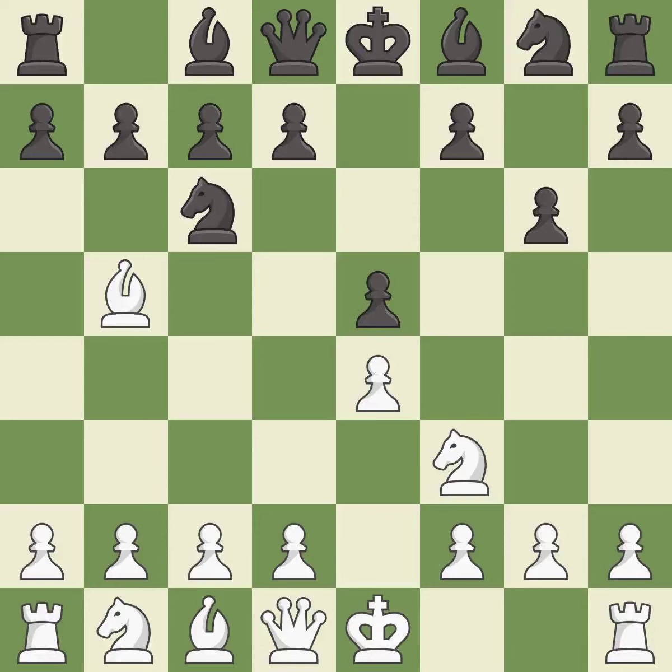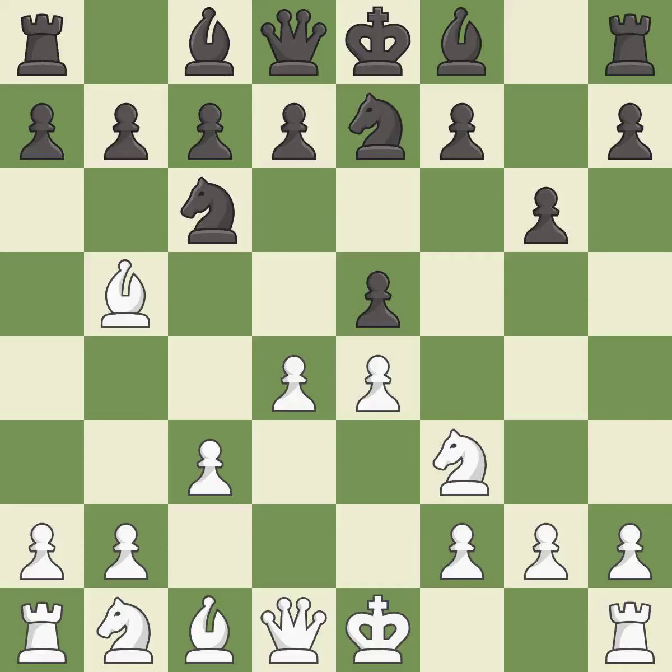G6 prepares to fianchetto the dark-squared bishop to g7, where it will sit on the long diagonal. C3 controls the d4 square and prepares the d4 pawn push. This develops a knight off its starting square, getting it into the action. This threatens to win a pawn.